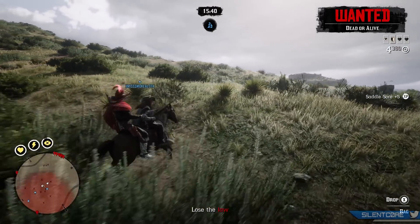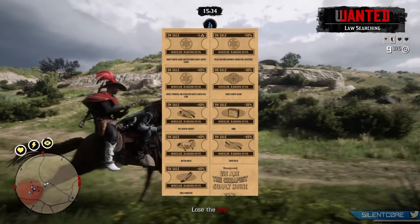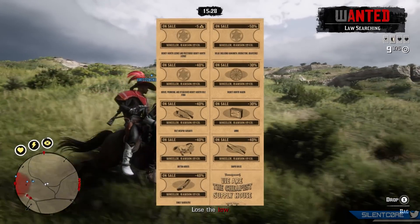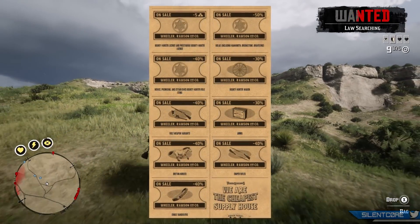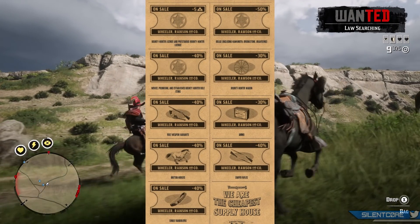The last major part of the newswire to go over would be the discounts. We have 5 gold bars off the bounty hunter licenses, 50% off Bolas, 40% off all novice, promising and established bounty hunter role items, 30% off the bounty hunter wagon, 40% off role weapon variants, 30% off ammo, and then 40% off Breton horses, sniper rifles and single bandoliers.